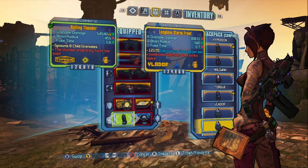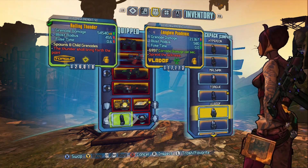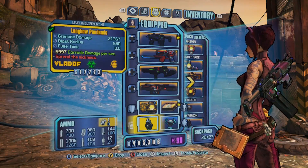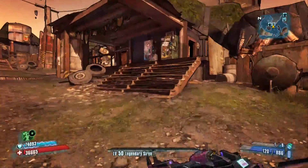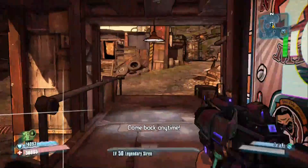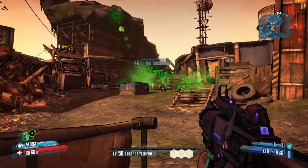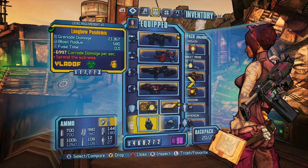Moving on to the Pandemic. The Pandemic is going to be a corrosive grenade, and as you can guess from the title — Spread the Sickness — basically the corrosion on the Pandemic will spread to other nearby enemies as well. So it's an excellent grenade for going through those hordes of robots that you'll have to fight. We've got some other little baby ones that are going to pop up, but there's no more bandits around for them, so they're going to be lonely.